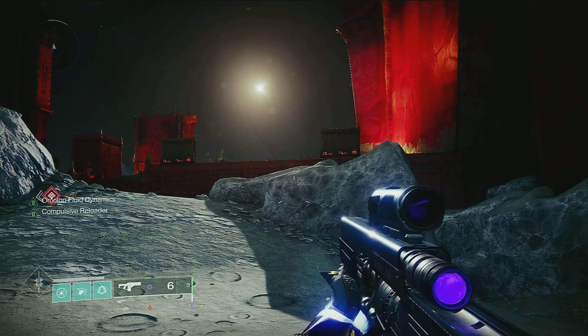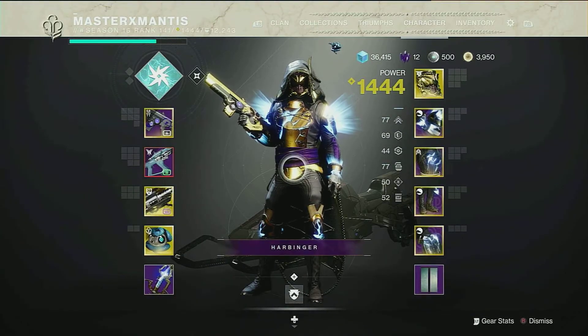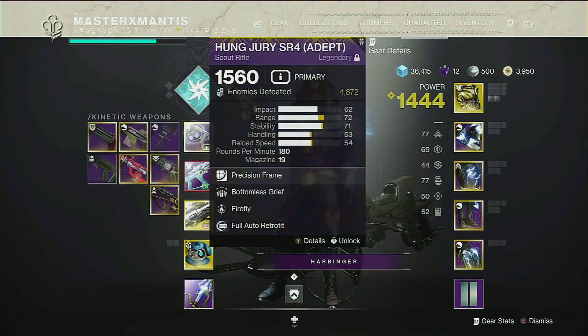Greetings guardians, we got a little farm for you if you're leveling up a secondary or third character. What you're gonna want to do is swap over some pinnacle weapons from your main account.